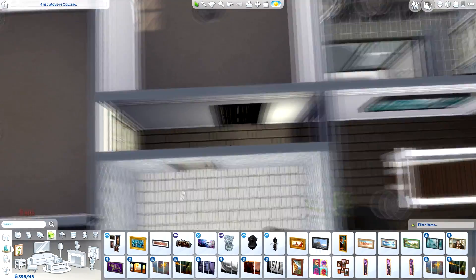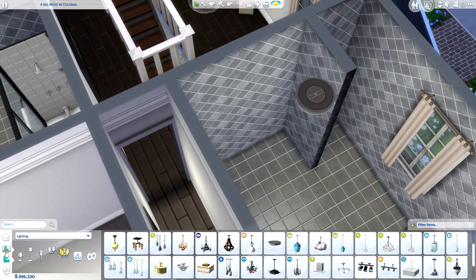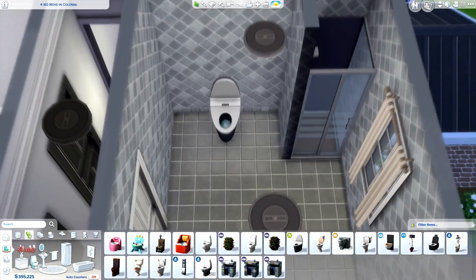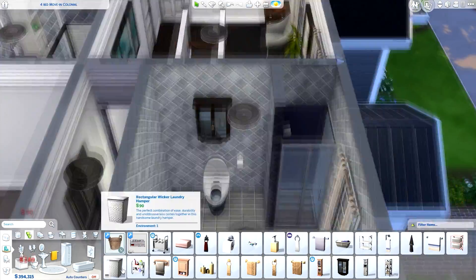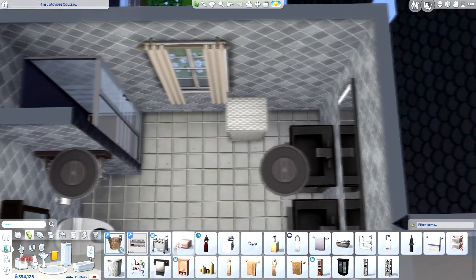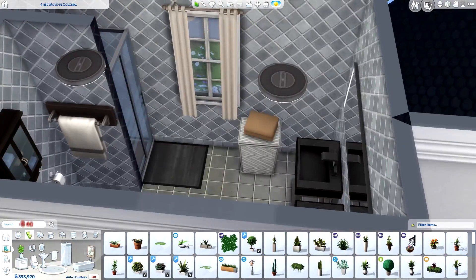We're working on the hallway area here. There's a narrow hallway that was really awkward to decorate — I only put a painting and a light in there because you literally can't do anything with that size. Then there's the main hallway where the stairs finish, where I put a few seats and a bookshelf. I was going to add a computer there too but it didn't fit, and since there's already one in the living room I decided it didn't matter.